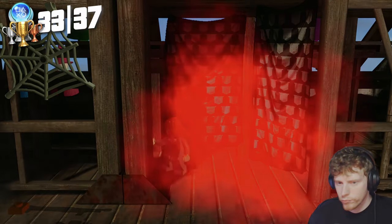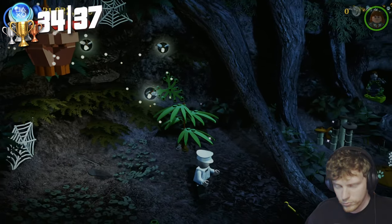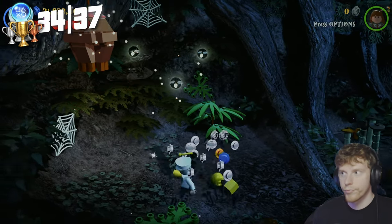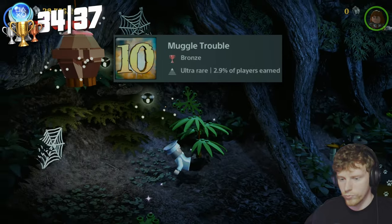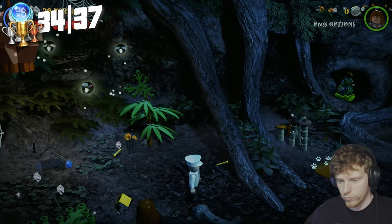We're now down to the final two trophies before the Platinum. First we get Muggle Trouble — defeat 10 enemies using a Muggle character, which is Harry Potter's way of saying normal non-magic people. I take the Milkman and go into the Forbidden Forest in year one, using the same infinite bee technique we used earlier with Fang.